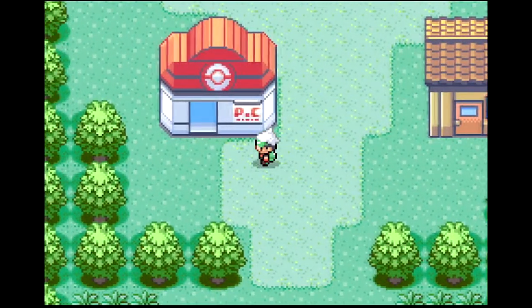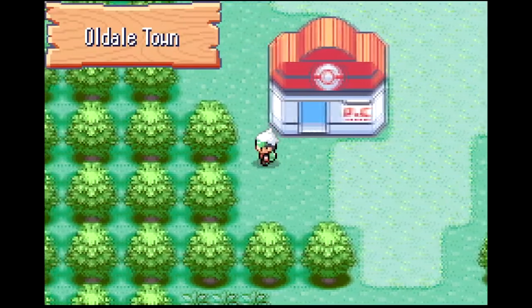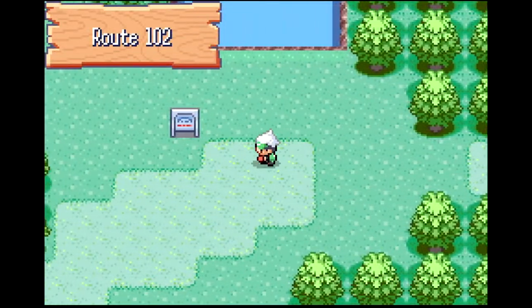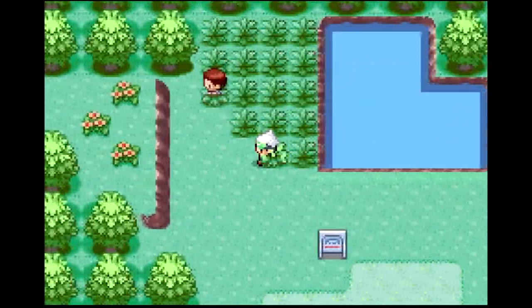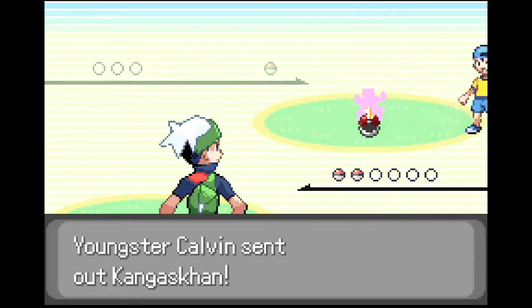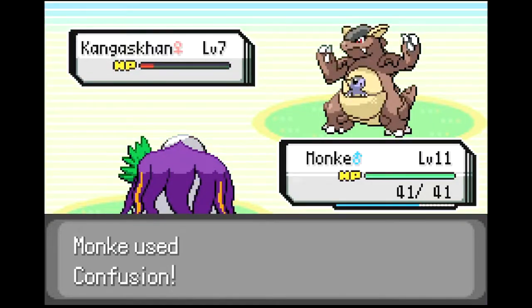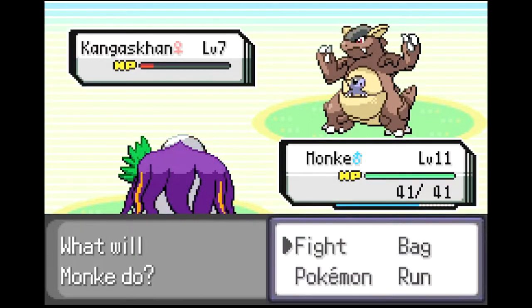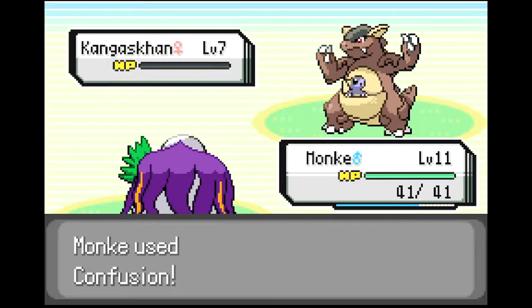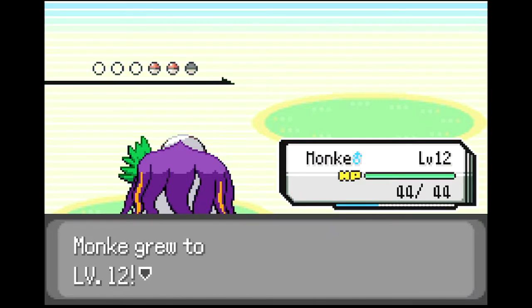Let's move on to Route 102 — hopefully we can get a good encounter there. We do have two solid starter Pokemon. I know we can fight some people here too. A trainer appears with a Kangaskhan — we already have one so we can handle it. We'll hit it with Confusion and it's gone. We leveled up to level 12. Did we learn anything good? I want to know Oranguru's full moveset. Next up is a Diglett — Confusion should be enough to take you out.